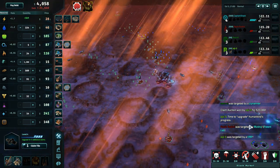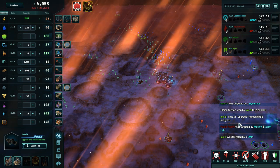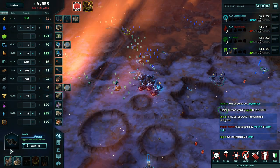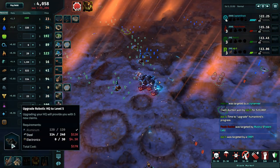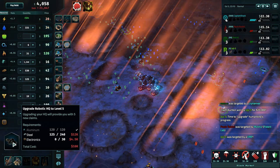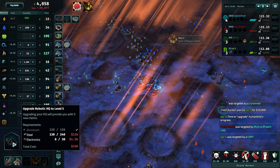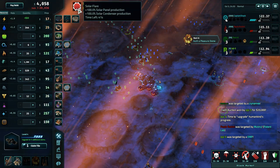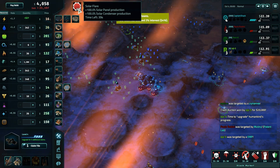Oh, check that out - I love that they talk trash now too. If you keep an eye on the corner here: 'Time to upgrade humankind's progress.' Excuse me? We need aluminum, and we have the aluminum. We need the steel, which is the 12K. Or I could sell my steel and start paying off my debt more. Here's the event that's going on - that's why the map looks so crazy. Solar flare! Plus 100% solar power production.